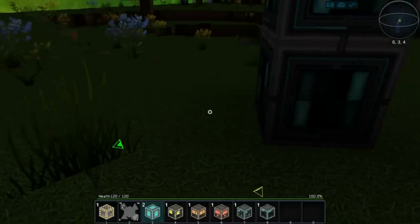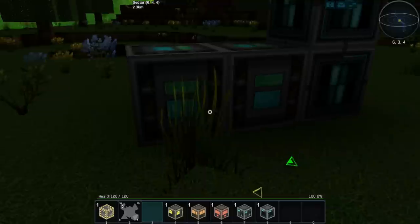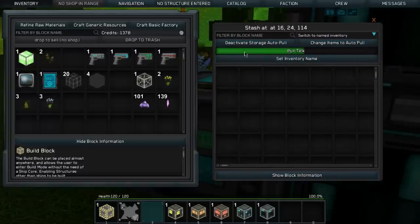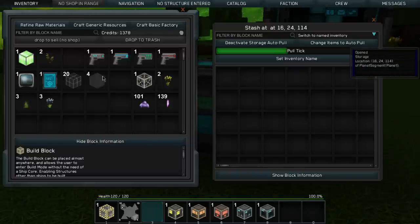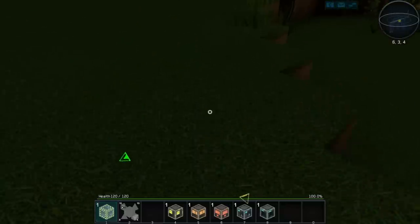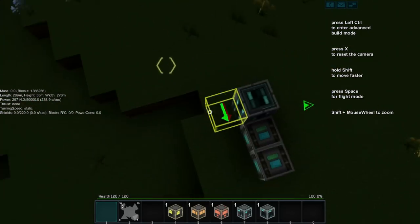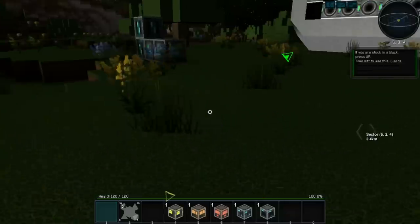Let's put storage beside the power block. If I go R — there we go, I'm inside it. You can have an auto pull and set a name on the inventory, which is neat. Let's throw all this stuff in here. The build block is for buildings, so maybe I'll place that over here. It gives you the whole build interface for the planet, so you can place whole structures on the surface.